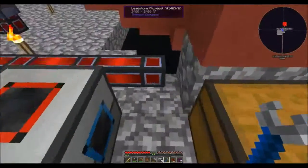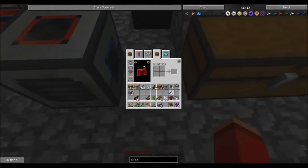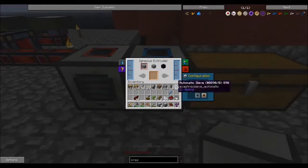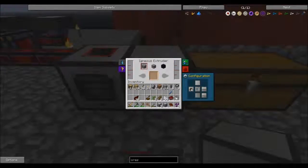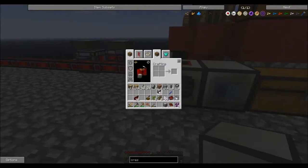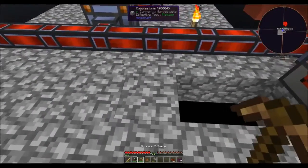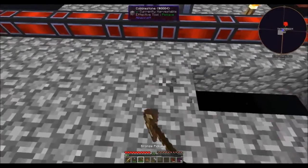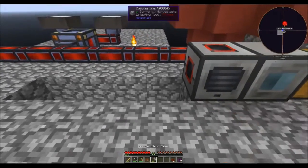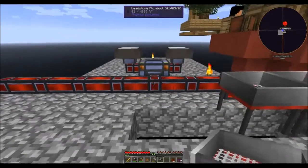I don't need this power cable here because the igneous extruder is going to go right there. I only want it outputting to the side here. Perfect. And the next thing I'm going to do is knock out these four blocks and then put the sieves here, here, and here.